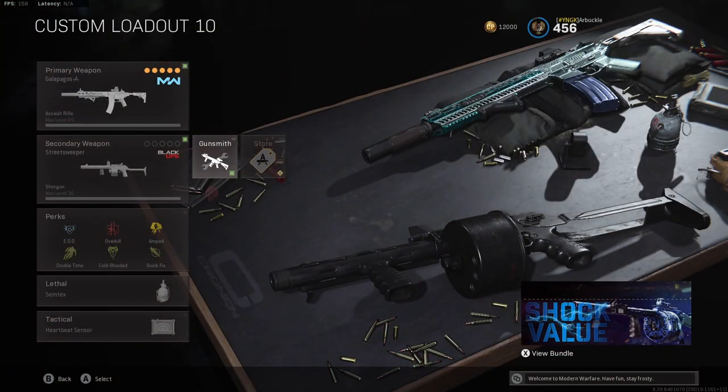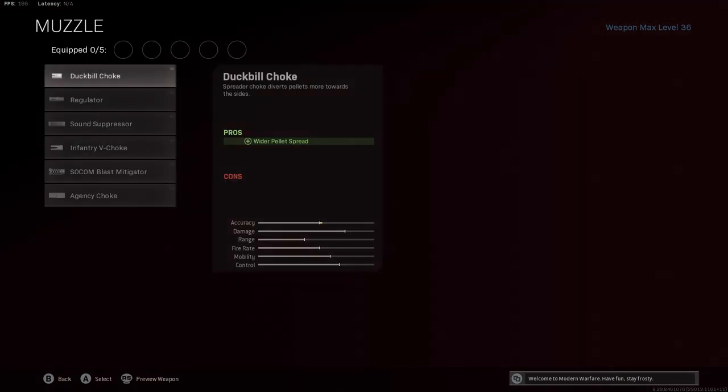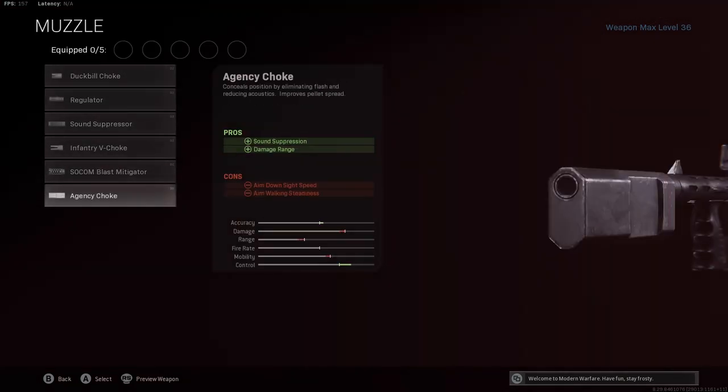If you guys take a look at the attachments we're going to be using — the muzzle is the Agency Choke. This is basically the Agency Suppressor for the shotgun. You're getting sound suppression as well as a damage range boost and a nice boost to accuracy and control, so obviously the Agency Choke is one of the best ways to go here.